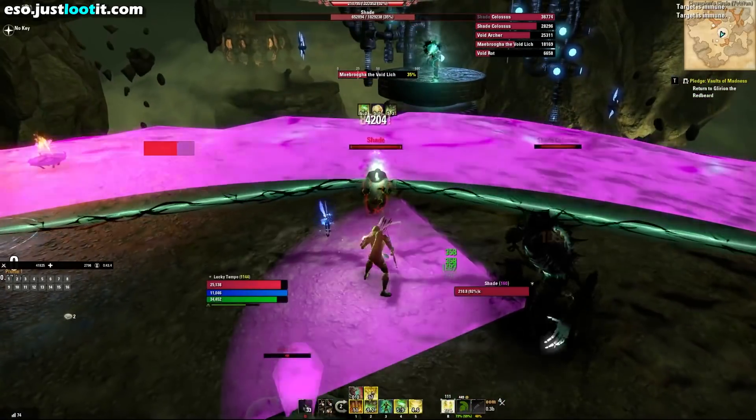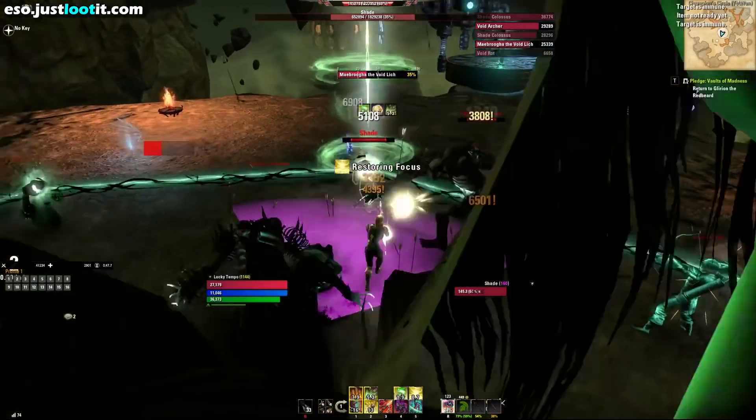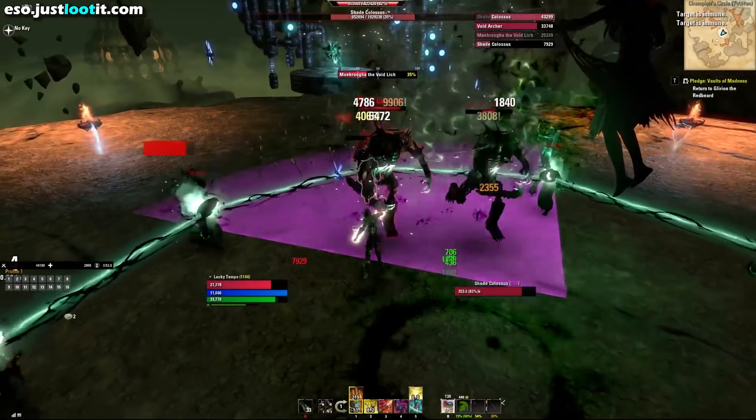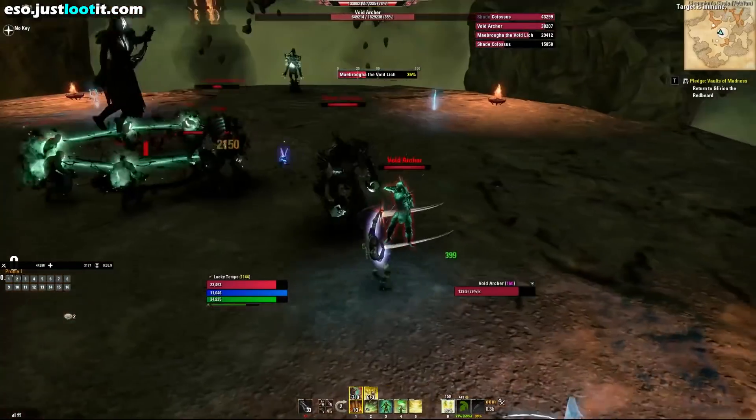For the Mundus, you have two options: Shadow or Lover. Shadow is going to increase your critical damage. Lover is going to increase your penetration. Shadow works better in group content; Lover may work a little bit better in solo content. Both are going to work fantastic overall.